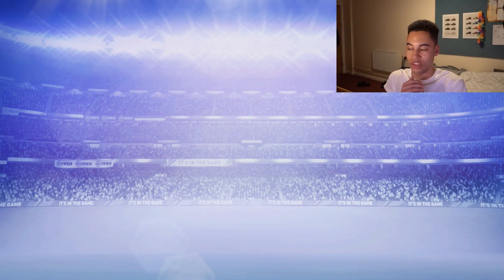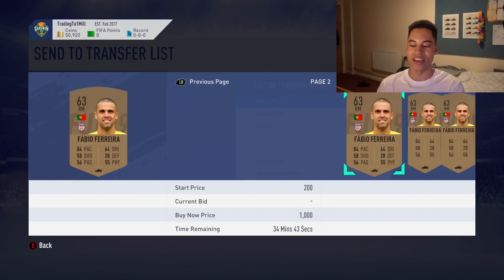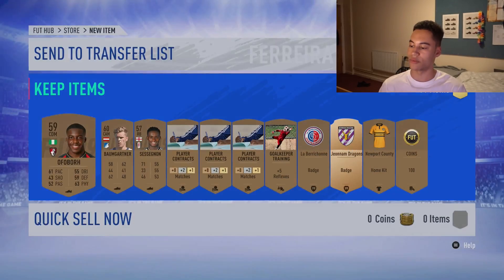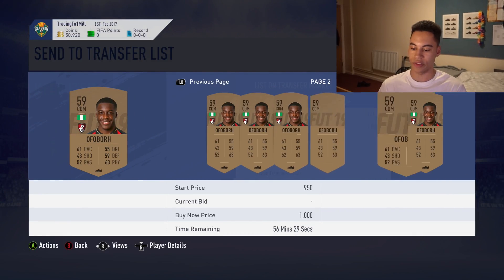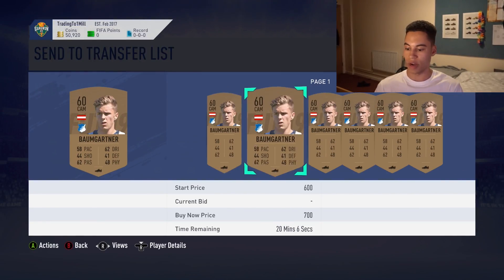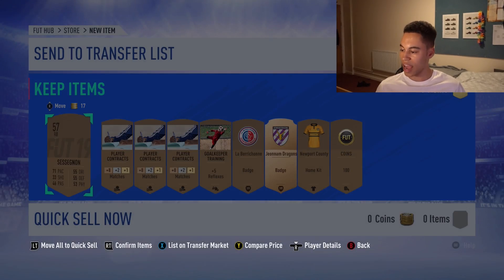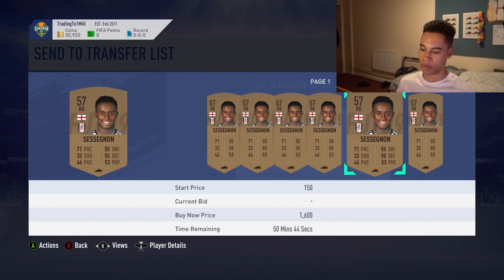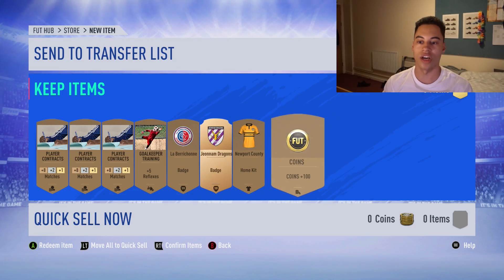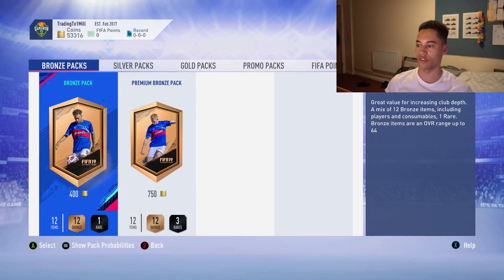Pack nine: this is fun — you just sit and open packs making profit, though it's not as exciting as gold packs. One card had a minimum of 700 but the next cheapest was 700 so I'll list for 550. Another card at 500 minimum — list for 450. We've doubled our coins on this pack already. Bulgar Mark worth 700, list for 300. Then Sessignon — an English player worth 1.4k to 1.2k — I'll list him for 900 coins. From that pack alone we made about 2,000 coins off a 400-coin investment.